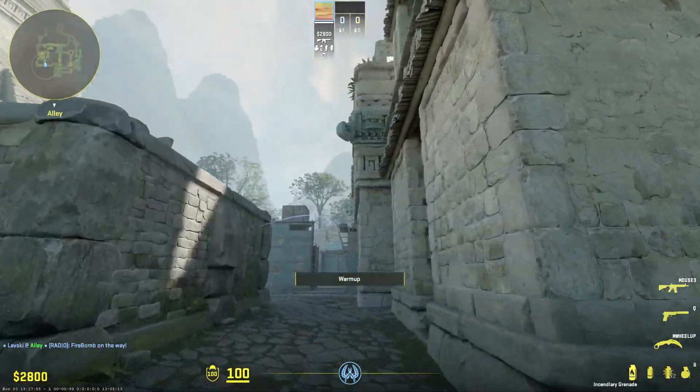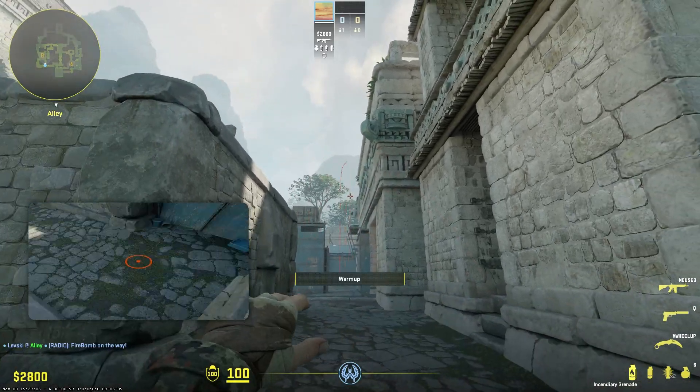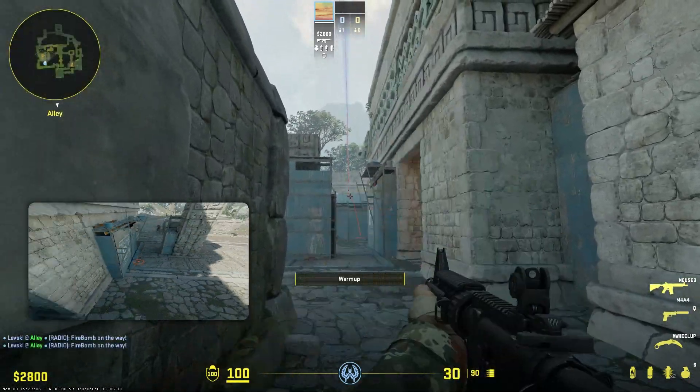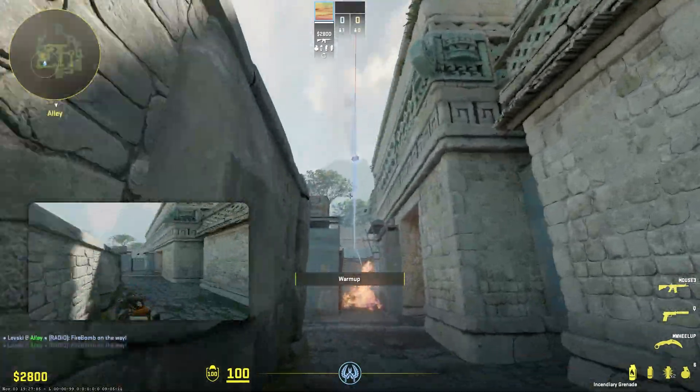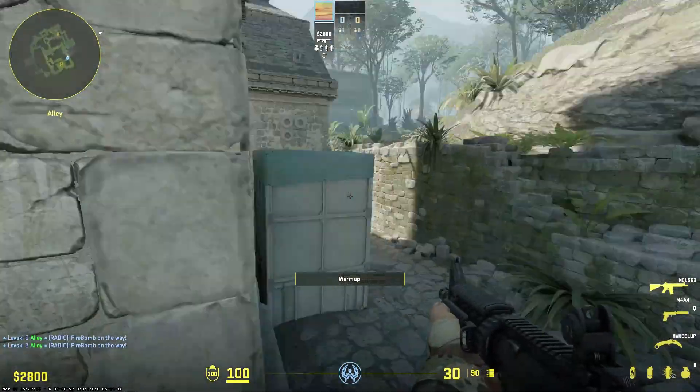There's very little vertical forgiveness on the lineup. If you aim too low, you hit the fence. If you aim too high, it will pop in the air. But there is a bit of horizontal forgiveness.